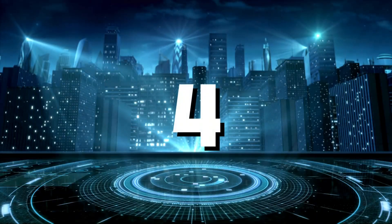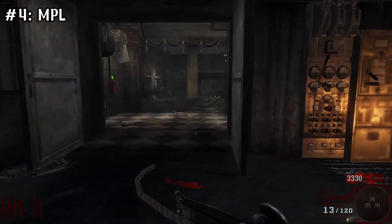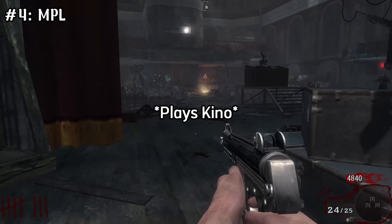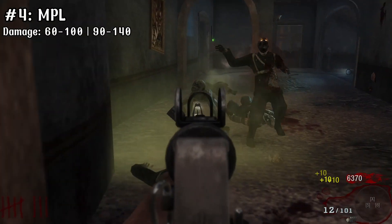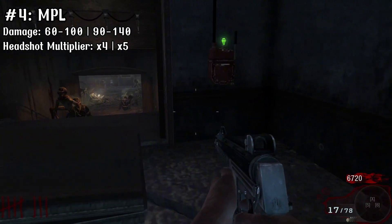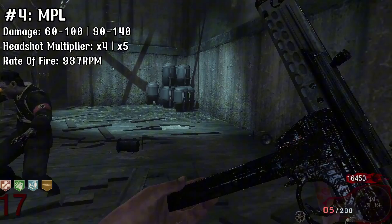At number 4 we have the MPL. I struggled between this gun and the next one, but ultimately on stats and performance alone we're giving it to the MPL. This gun is a classic — I pick it up every single time I play the map Five. Not good, but good enough for early rounds. It has a base damage of 60-100, and when upgraded 90-140, with a headshot multiplier of 4x, or 5x when upgraded.